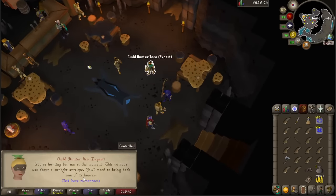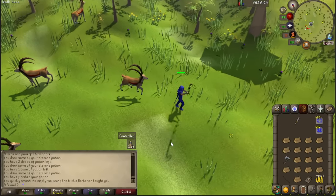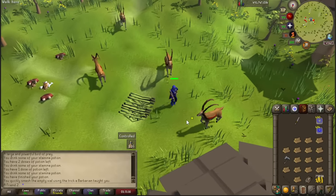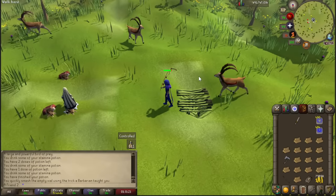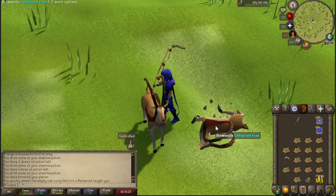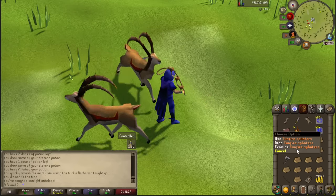Sunlight antelope - okay, look at these things! It's pretty much like larupia or kiats: you just trap the pits, you jump over but they will not go over because they're stuck, then you jump and hopefully the success chance is high and they're not going to keep jumping over. This is apparently where you can also upgrade your hunter bow.